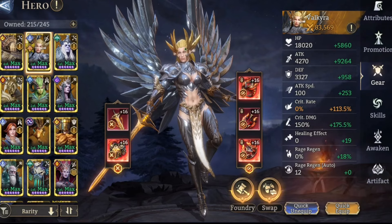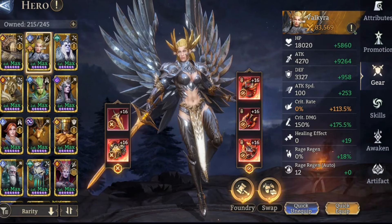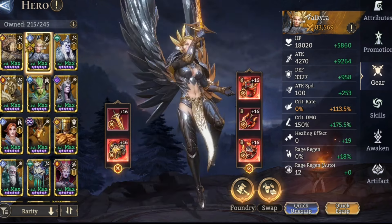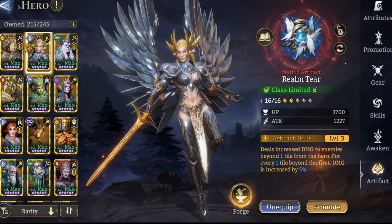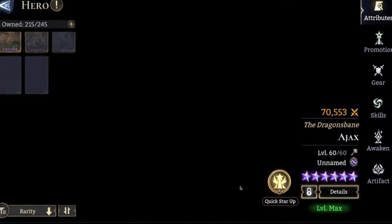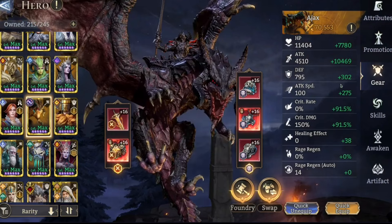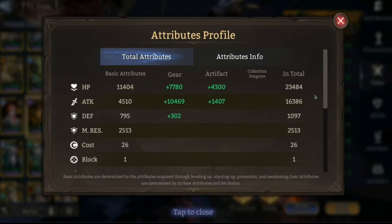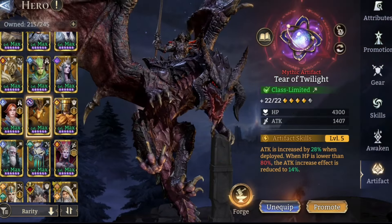Valx got my Stylus gear — 350 attack speed, almost 15K attack, 325 crit damage. Pretty solid build and she's got a Realm Tier on. Finally, Ajax is in full Curse — not even crit capped but close, a little over 16K attack — and he's got a big Tier of Twilight on him.